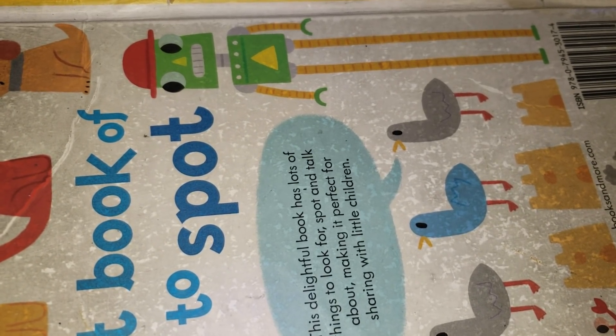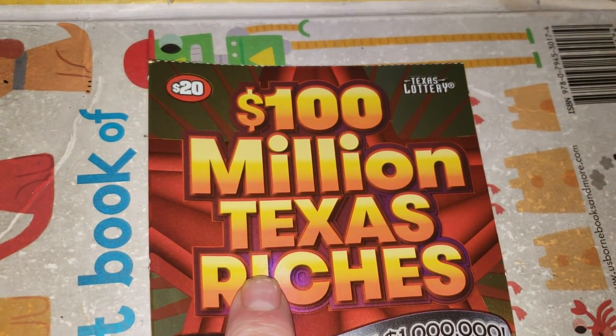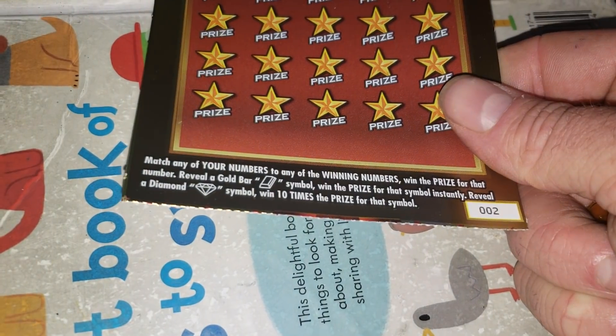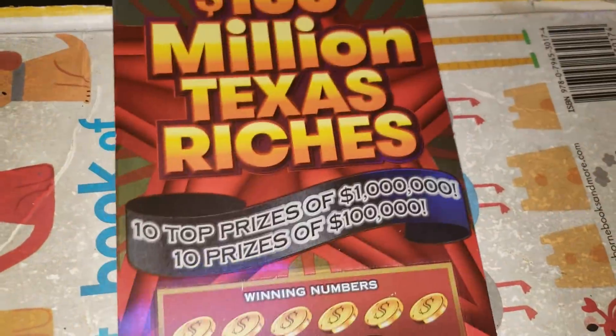Let's go to the $20, 100 Million Texas Riches. Odds are 1 in 3.35. We're looking to match winning numbers to your numbers. Get a gold bar to win the prize, or get a diamond to win 10 times the prize. Ticket number two. Here we go.